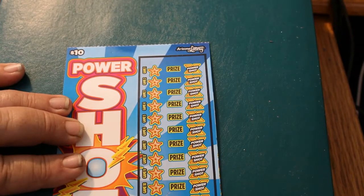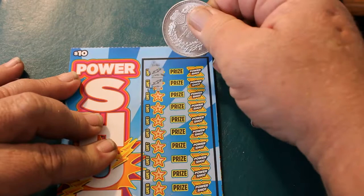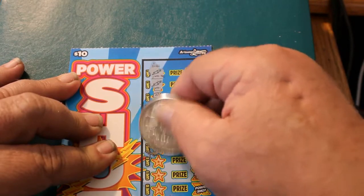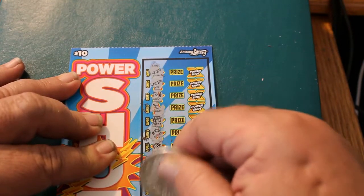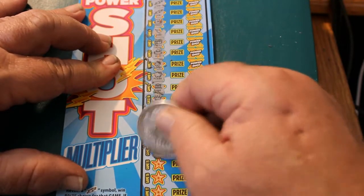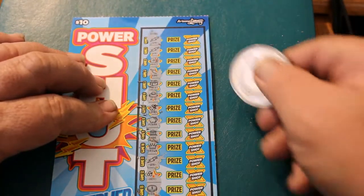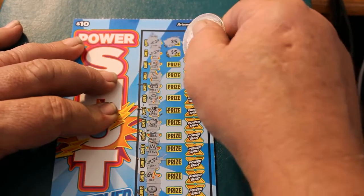We're just going to go right down the line looking for lightning bolts. We have a lightning bolt, and another lightning bolt. A vault — I thought for a minute I had a win all. A chest, a bone, a ring, a ladybug, a piggy bank, a bank, a crown, and another lightning bolt. Outstanding. This is a long ticket. Another lightning bolt! Let's see what we have: $5 times 1, and $5 times 1.